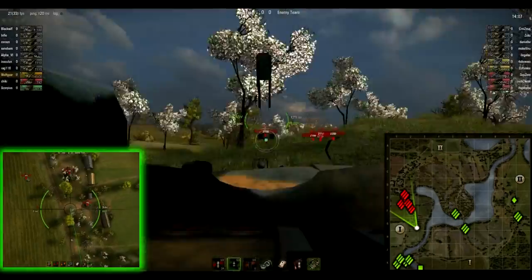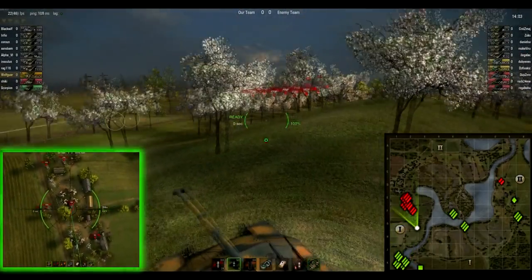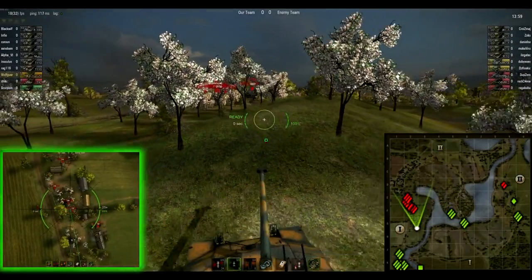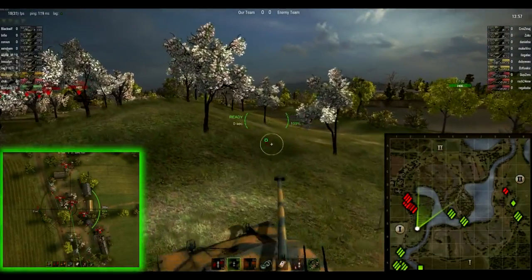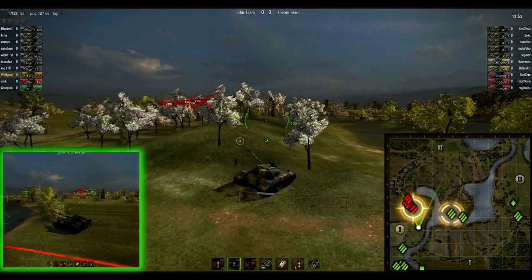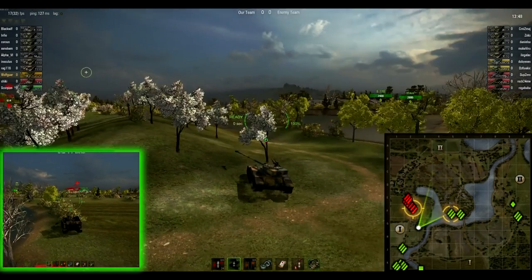That is five — looks like all of their heavies. They're probably sending both mediums down the 90 line and they've already made it to probably around J1-K1 right now. I saw at least one medium pushing down the nine right there — I'm sure the other one is probably close to follow.